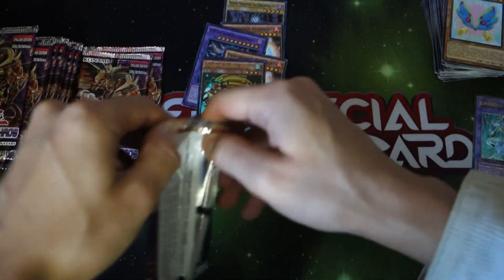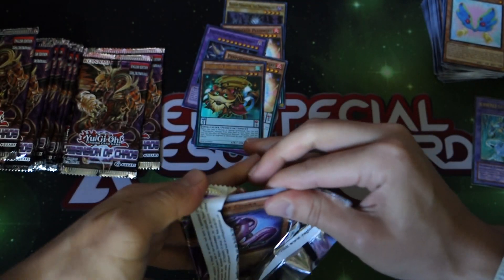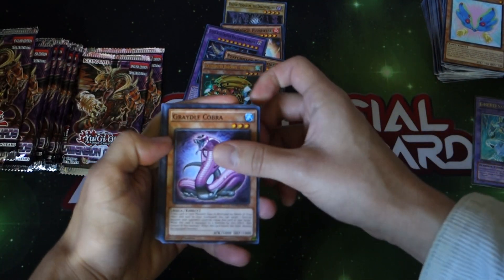They're getting more support in the future, but the new support doesn't compete with the Pepe deck — the Performapal Performage. That deck is just out of control.